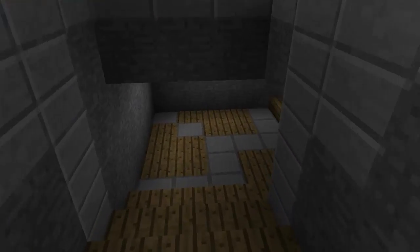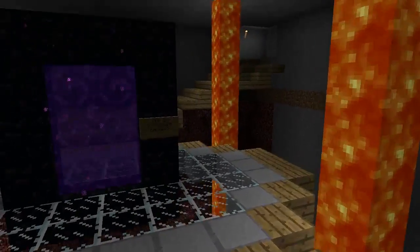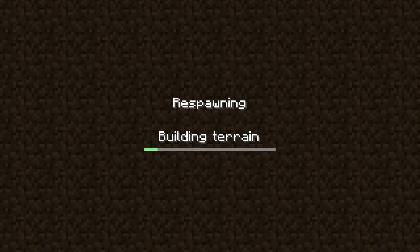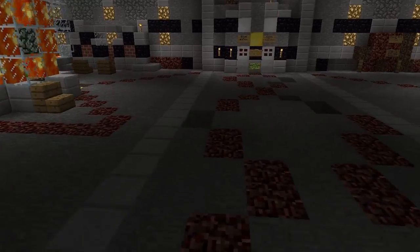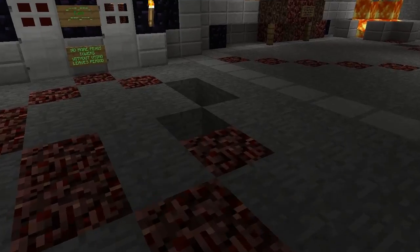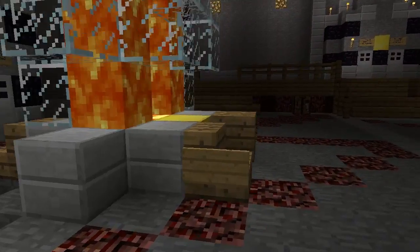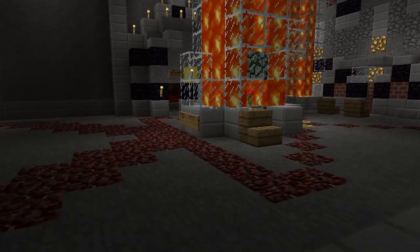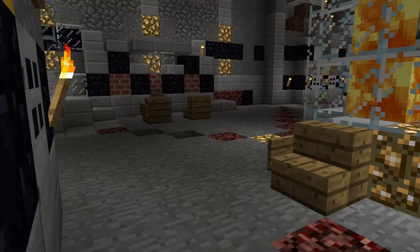Down here we got the nether. They decorated it kind of nicely to make it feel like you're entering a nethery area. We need some repairs in here — these aren't griefs by players, these are gone-rogue ghasts. They spawn in this big open area and start hammering down on us. Looks like one of them actually shot a door open, so we need some repairs in here.